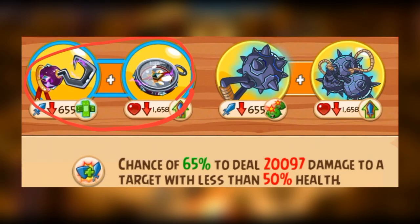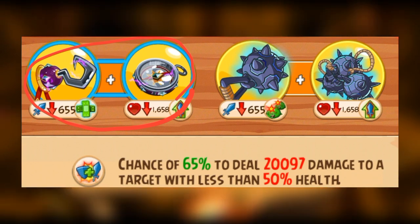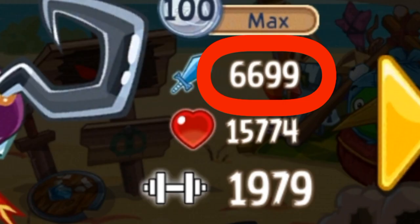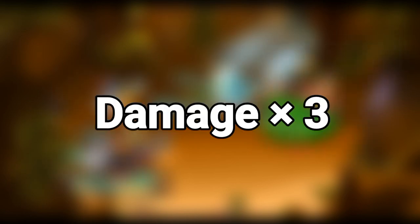But can it go higher? Yes. When you look into the description of the Finisher's set items, as you can see here, this set has a 65% chance to deal 20,097 damage to a target with less than 50% health — so that's basically just one tap. That is almost twice as high as Berserker with a full Rage Chili. And notably, 20,097 is divisible by 3, giving 6,699 — the exact same as Bomb's total attack damage. So the Finisher's set items literally triples your attack power.